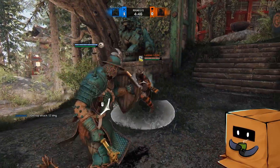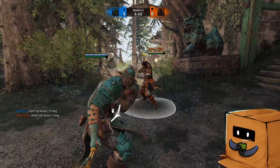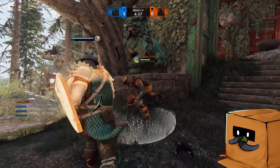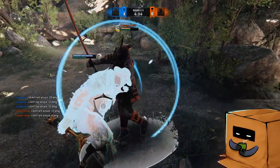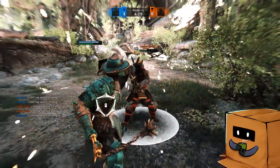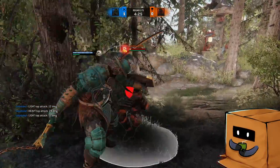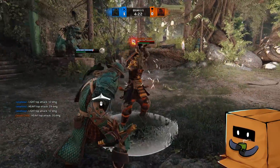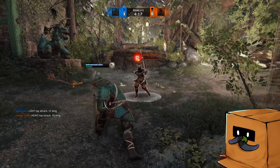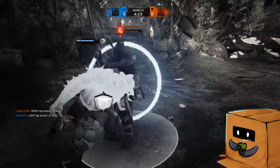Right now it's just going to be light into bash and essentially revolve around your bash mix-up and heavy feint into GB mix-up, which I'm all for. I just want him to have a little bit more variability within his mix-ups because I like using different moves. There are also a few changes I would like Conqueror to get to make him feel normal and standardized. The zone attack is 600ms with no properties — no range, no huge hitbox compared to heroes like Shugoki. Heroes that have 600ms zone attacks either have to be undodgeable, have hyper armor, or have huge hitboxes. Conqueror doesn't have any of those.